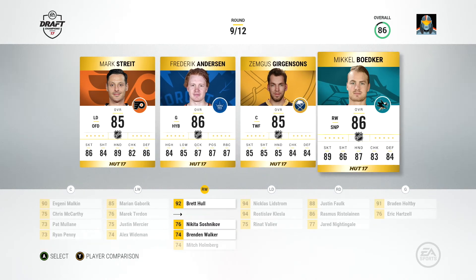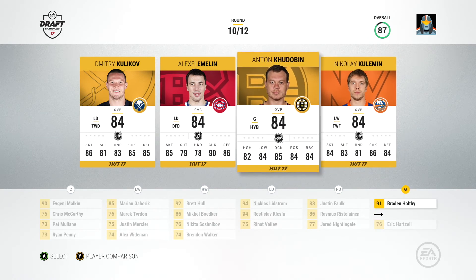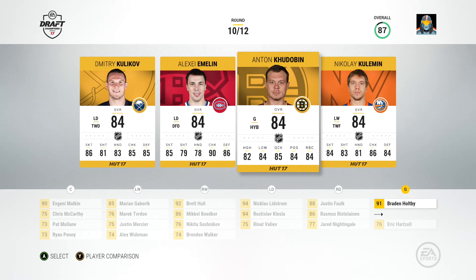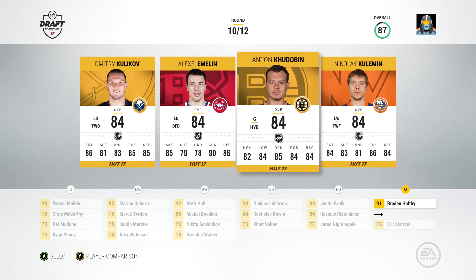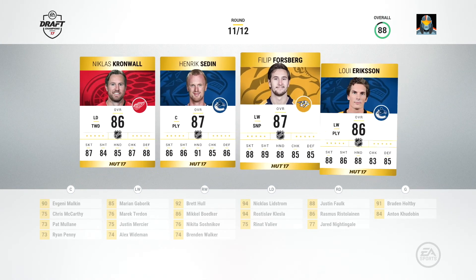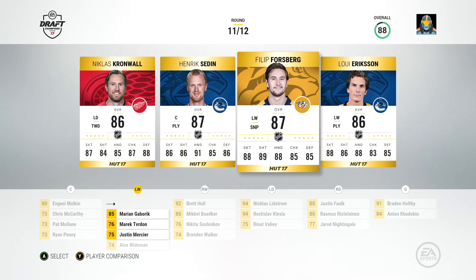Freddie Andersen, Bodker. Let's go Bodker — he's pretty fast. Dmitri Kulkov. Left defense is pretty good. Should I take Hudobin or Kulman or Kulkov? Udobin. Alright. Round 11 — left winger. Gotta go with Forsberg. Yeah, I think I'm gonna go with Forsberg.